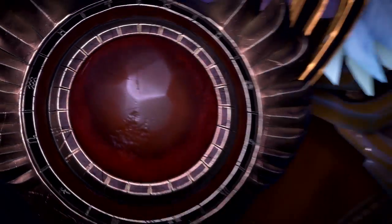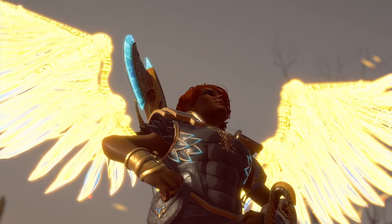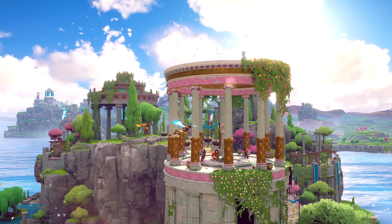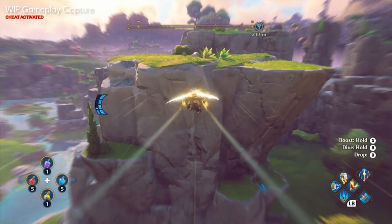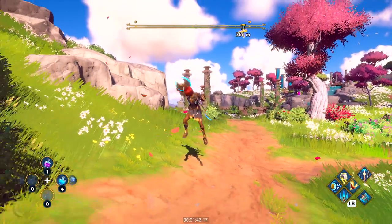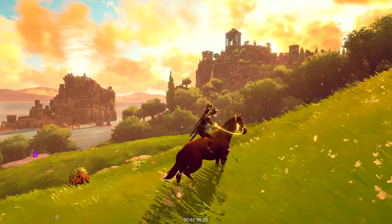On top of all of that, we also put a lot of effort into the Wings of Daedalus and the gliding, which are a key part of the navigation and the stamina system. So you can glide, you can dive, you can rush through the air as you're gliding, and then transition back to regular navigation like climbing or calling your mount. That gives you a lot of flexibility and options as you navigate the world, as long as you have stamina.